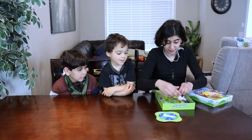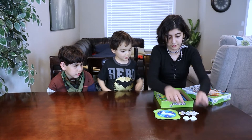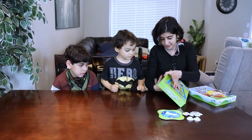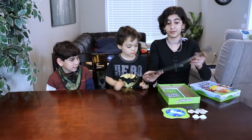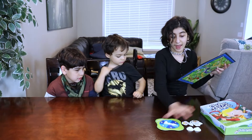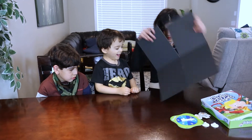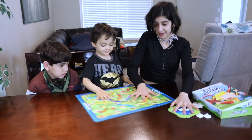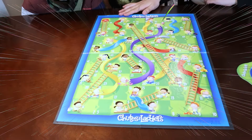We have a spinner. We have some characters. We have character holders. And we have the instructions of the game itself. Now, let's put the box aside and let's set up the board game. And here it is. Wow! Yay! Cool!